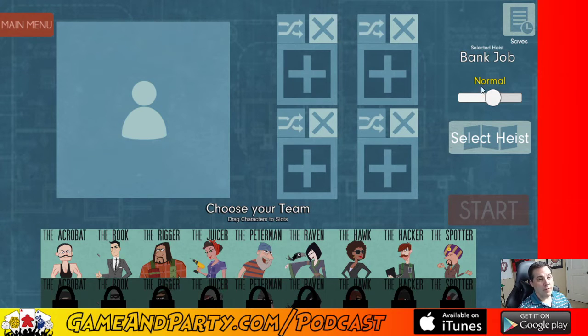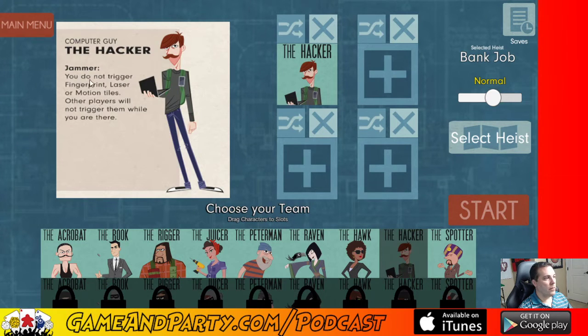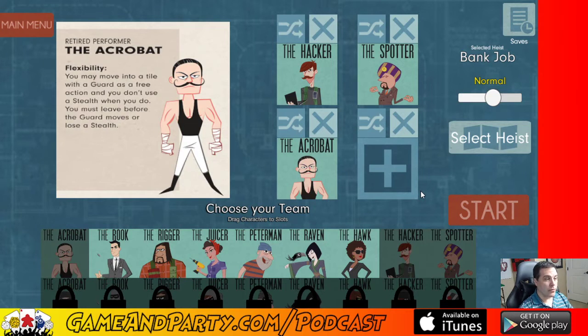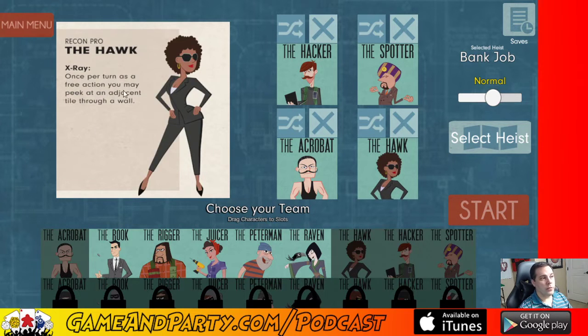First thing I do is pick a team — four people. I'm going to leave it on normal mode, which means I'm probably going to lose because easy is much easier. I like the hacker because he does not trigger alarms, so he can start running across the bank right away. The spotter is good because he can tell us where the guard is going next. The acrobat can actually move through the guard, which is awesome. The hawk, once per turn as a free action, may peek at an adjacent tile through a wall. I've actually unlocked more characters on the Android app but not the Steam app — unfortunately that doesn't carry over.